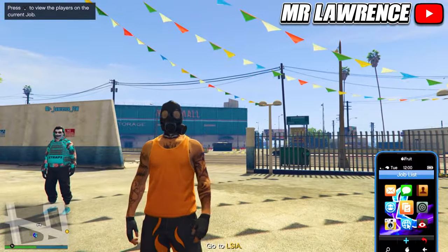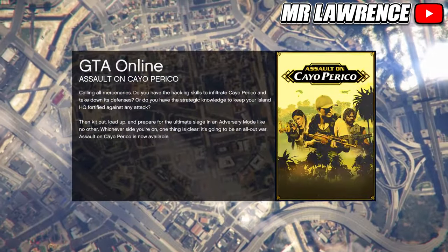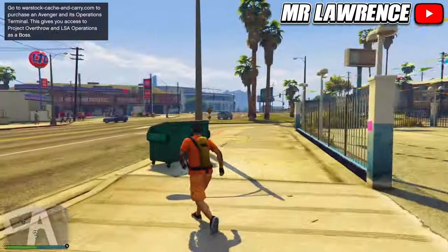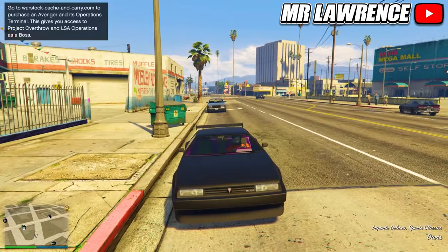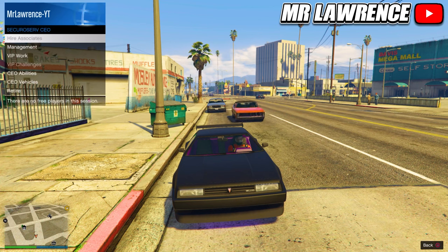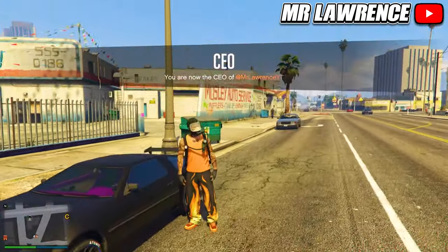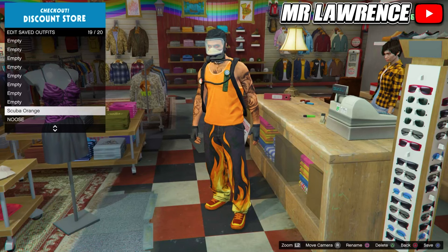When you load in, leave the mission through your phone. When you are back, get in any car. Then register as a CEO, VIP, or MC. Go to Management, then to Style, and switch your outfit once to the right and back. Get out of the car and the scuba gear with the tank will merge onto your outfit. You will now need to save it. You can then also merge a helmet and mask on your outfit with the telescope glitch.